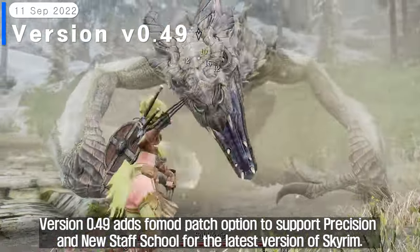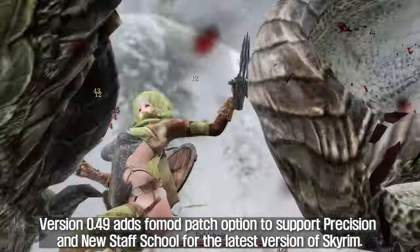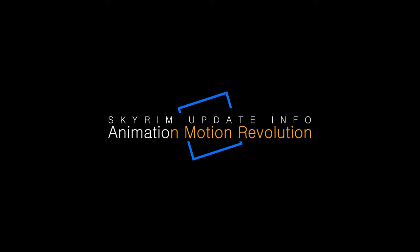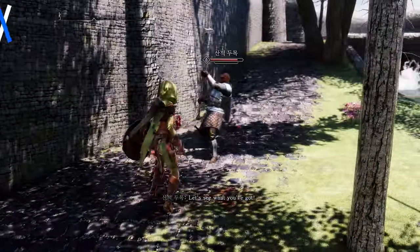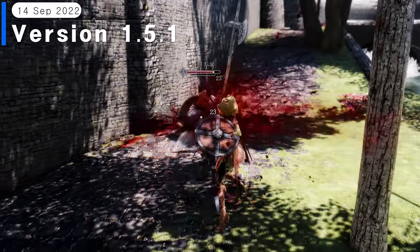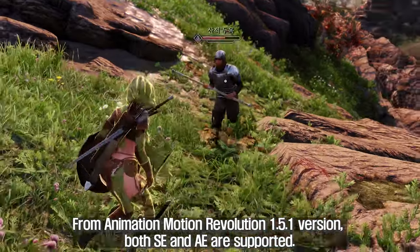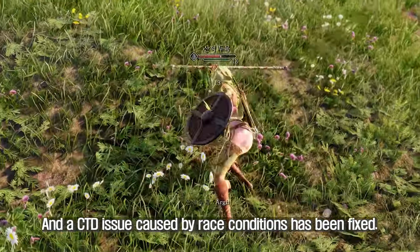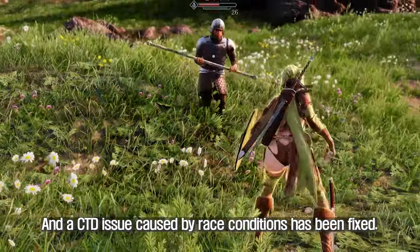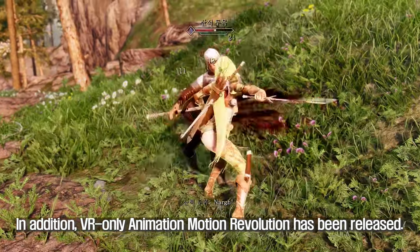Version 0.49 adds a FOMOD patch option to support Precision and new staff school for the latest version of Skyrim. From Animation Motion Revolution 1.5.1, both SE and AE are supported, and a CTD issue caused by race conditions has been fixed. In addition, a VR-only Animation Motion Revolution has been released.